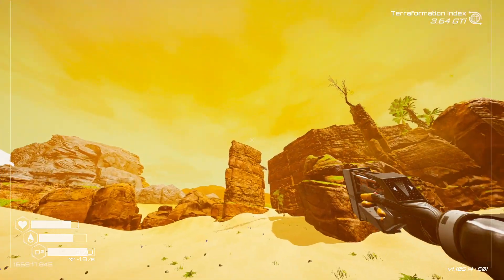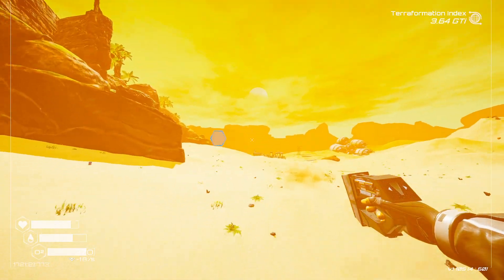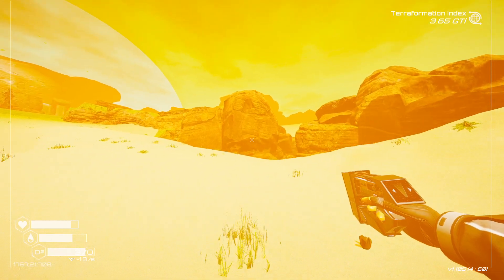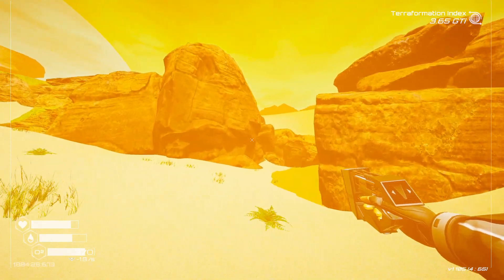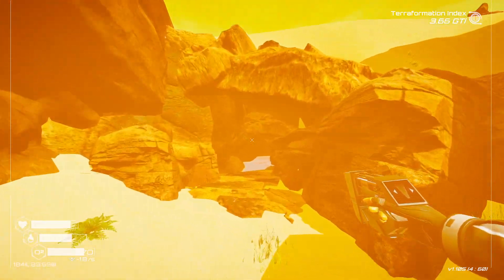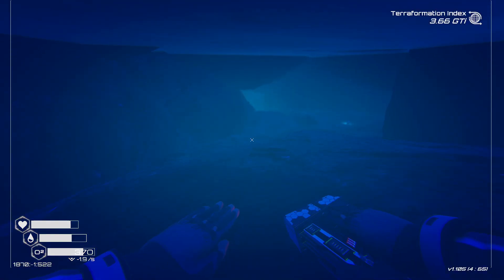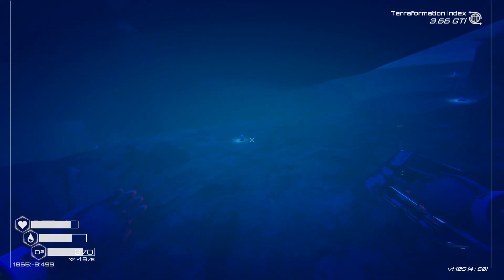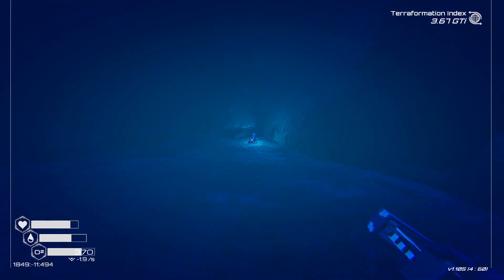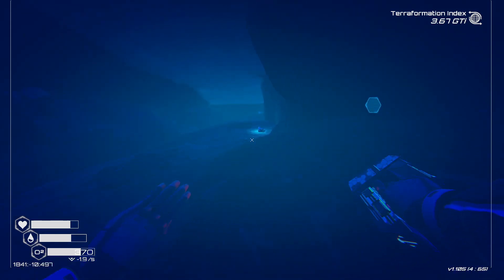These meteors in theory shouldn't bother us — they should all land over that way. It's filled with water now, that's great, but there's still osmium to grab. I think we just grabbed the blue crates in this cave.